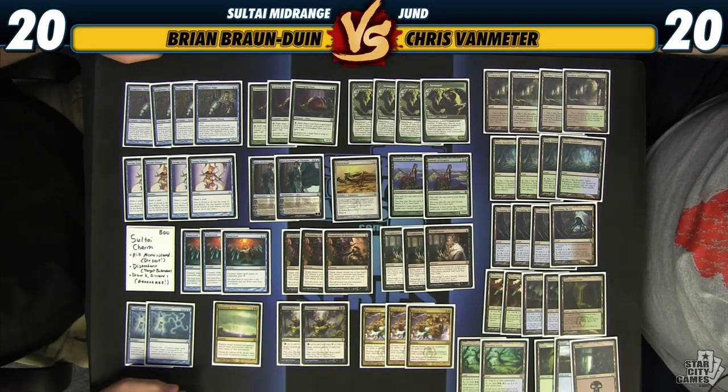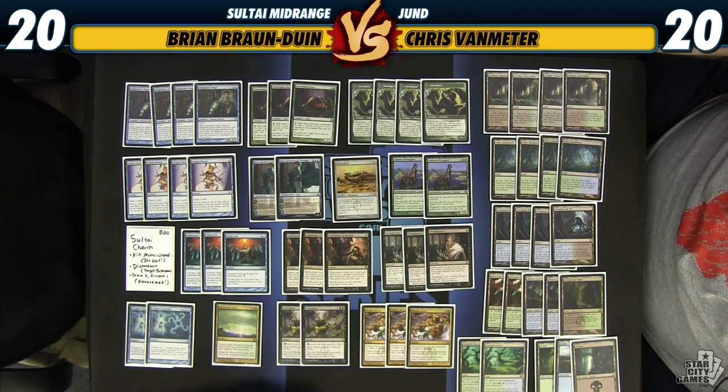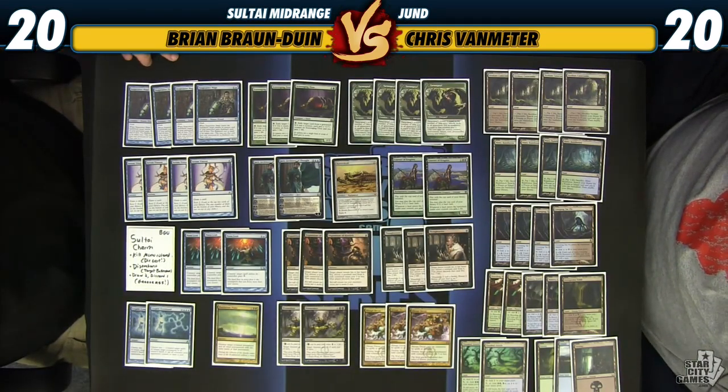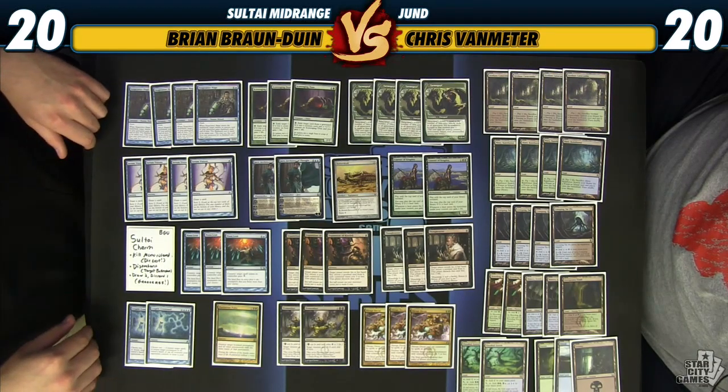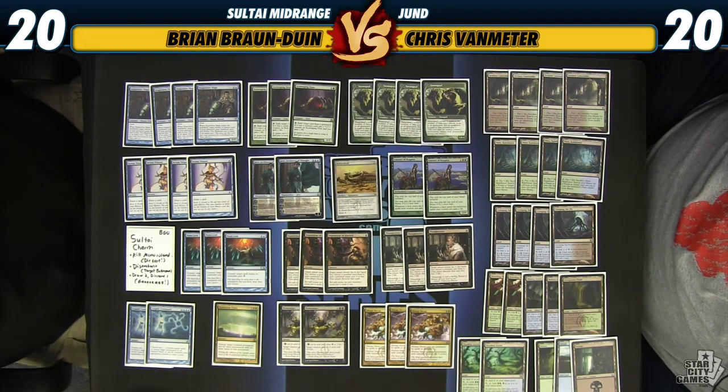Basically the core of this deck is the same black-green shell that we've seen a lot of different decks utilize — Abrupt Decay, Dismember, disruption, Goyfs, Coursers, Scavenging Ooze, things like that, Maelstrom Pulse, etc. Now blue adds a different element to this deck. So instead of getting Lightning Bolt and Terminate out of red, or Lingering Souls out of white, out of blue we get Snapcaster Mage and some draw spells like Serum Visions, and then a lot of countermagic and things of that nature.